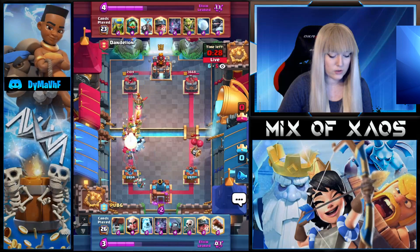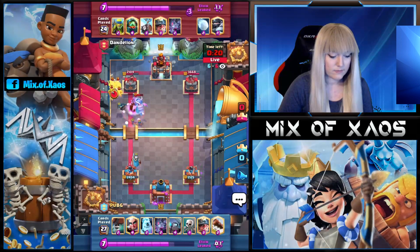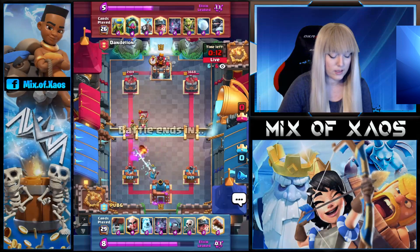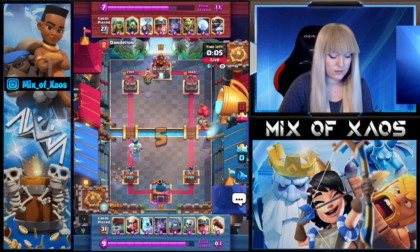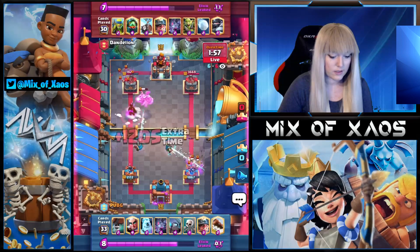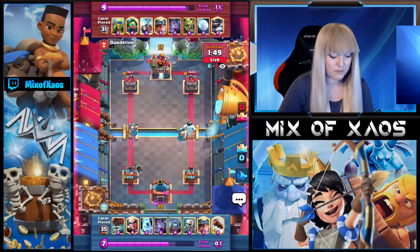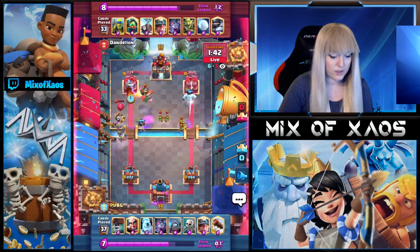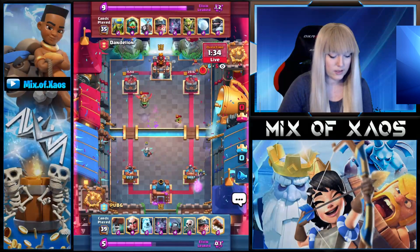Dandelion decided to push Mega Knight — we're going to play Mini Pekka on the front and probably cycle to our Log for this Skeleton Barrel. We missed it a little bit. We're going to play another Magic Archer to distract the Inferno Dragon — very nice. Just need to defend those Spear Goblins. We got nice damage — 1822. Double Magic Archers — let's see the Magic Archer power in the hands of PUBG. The Bats are going to die. We need to take care of those Miners quickly. Currently quite equal.